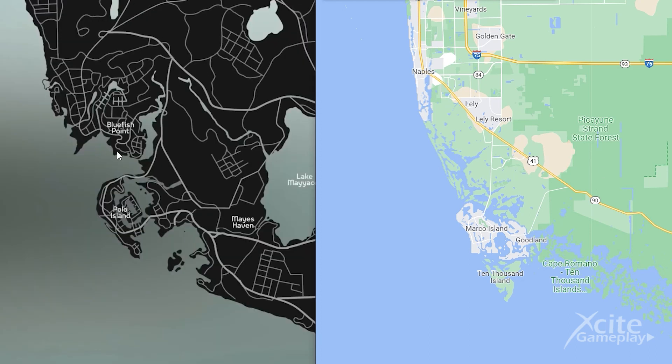Also a very nice detail is this part on the west called Polo Island. When we looked at the real-life location it is based on, we noticed Marco Island. Rockstar thinks they are funny — Marco Island is called Polo Island in GTA 6, so we have Marco Polo. Do you get it? Also the roads are similar — look at Route 41, which connects the island with these two roads. You also see this on the GTA map.